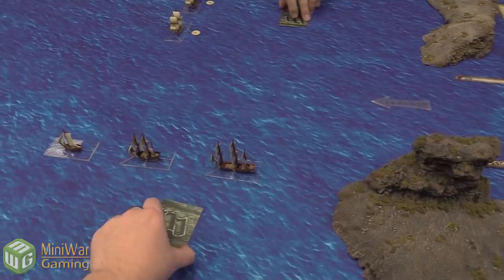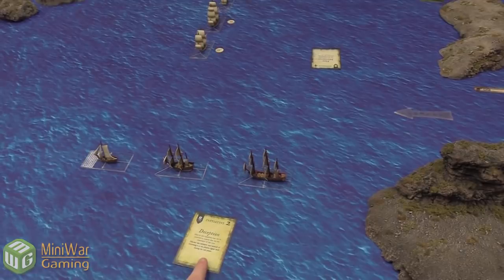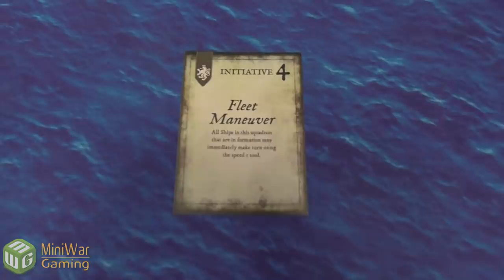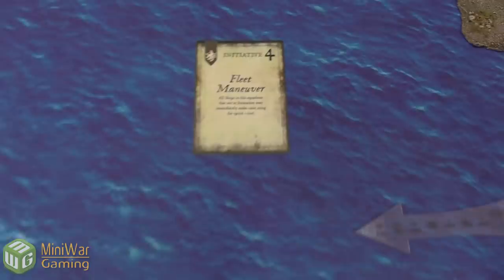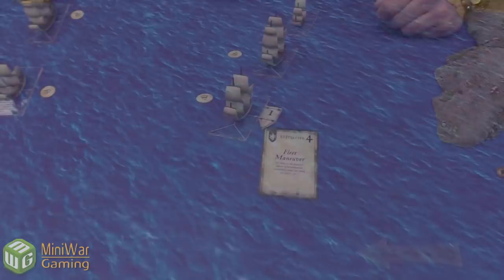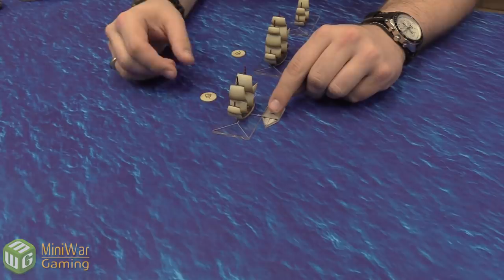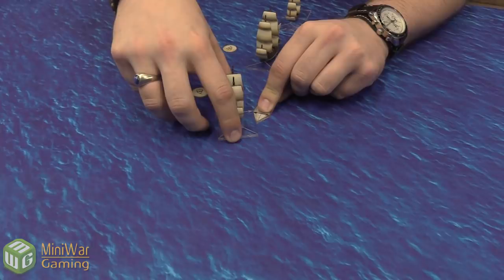Both players flip their cards simultaneously. Josh gets initiative two and Luca gets initiative four. Josh resolves his Fleet Maneuver card immediately — all ships in his squadron that are in formation may immediately make a turn using the speed-one tool. Using the movement token, Josh lines up the arrows and turns his ships — the galleon and the remaining ships each take a turn toward the wind.